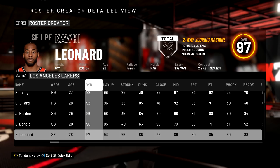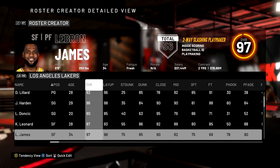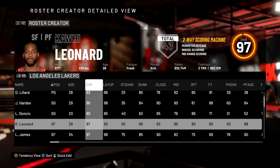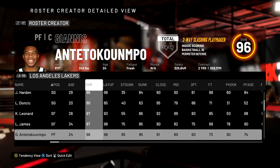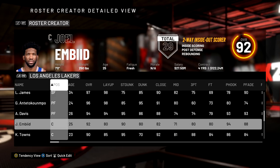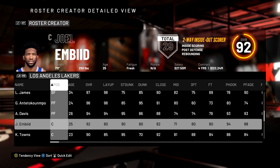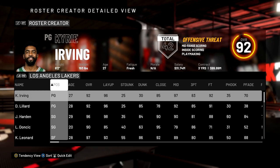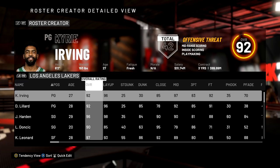At small forward we've got Kawhi Leonard and LeBron James — I think LeBron should end up going higher than Kawhi this season, he's been doing so well. At power forward we've got Giannis and Anthony Davis, and at center we've got Joel Embiid and Karl-Anthony Towns. That's our team of 10 best players in 2K20, all based off overall ratings.